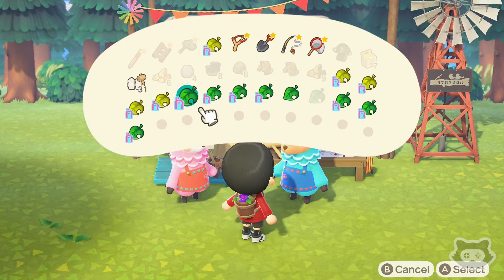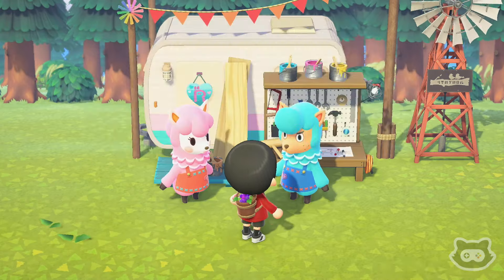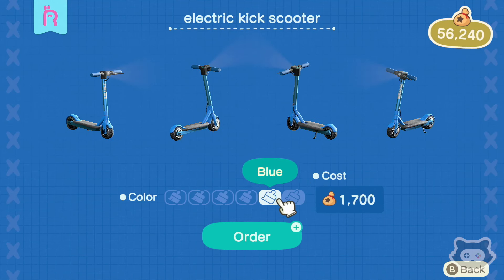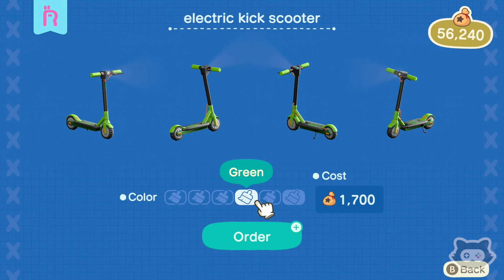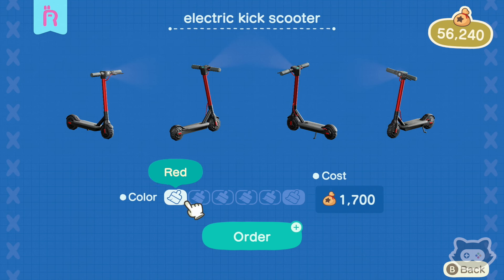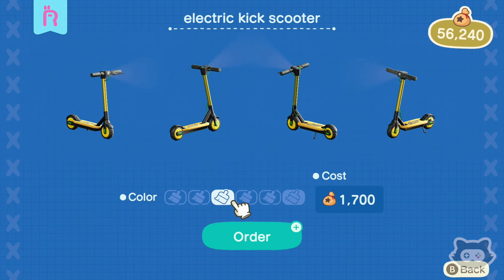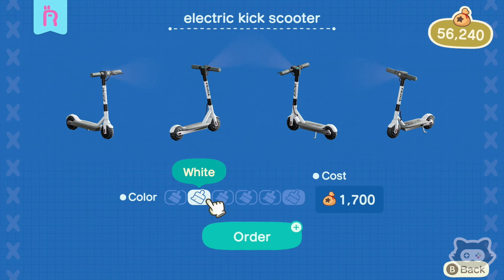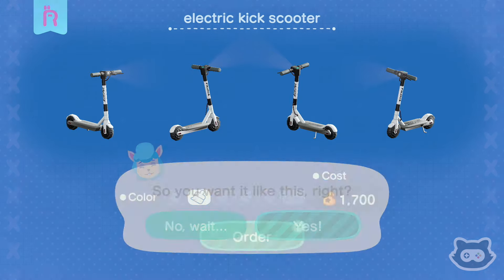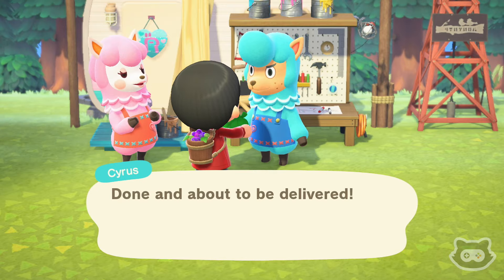Right, electric scooter — let's see what designs we've got. We want something not too in your face. Oh, I like the red one — that doesn't look red to me. I like the white one though; the red's a little bit more subtle. We're going to go for the white one, I think. That looks kind of cool — a little less neon and in your face.